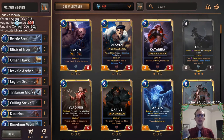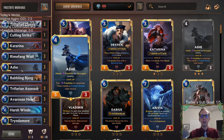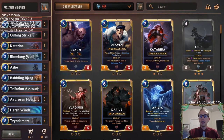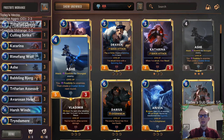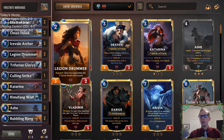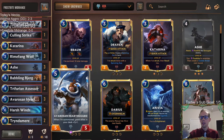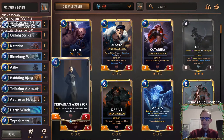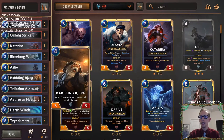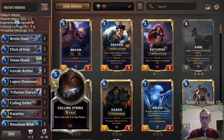Welcome everyone on Twitch and YouTube for some Frostbite Midrange. This deck was really impressive when we played it the other day. Our deck is built around Ash and the Frostbite mechanic. We have challenger creatures to go along with reducing our opponent's creatures' power to zero — Rhymefang Wolf, Trifarian Glory Seekers, and Legion Drummer to give challengers quick attack. We also have card advantage like Avarose and Hearth Guard, Trifarian Assessor for card draw, Babbling Bjerg to find Ash or Hearthguard or Tryndamere, and one Katarina for that spicy late-game extra attack step.